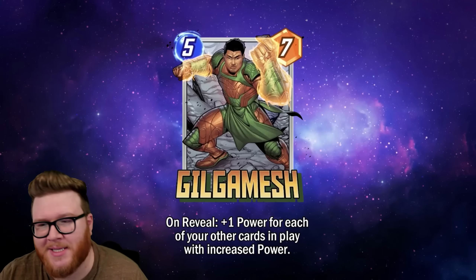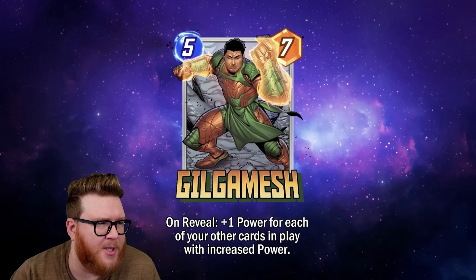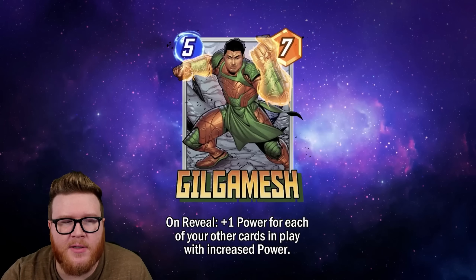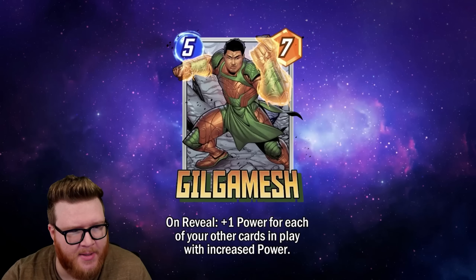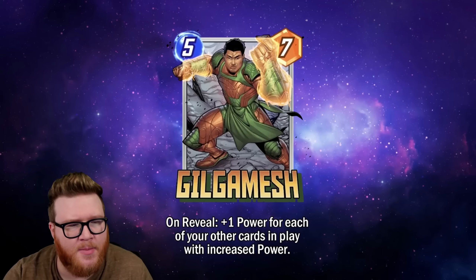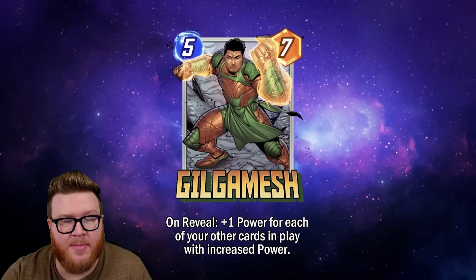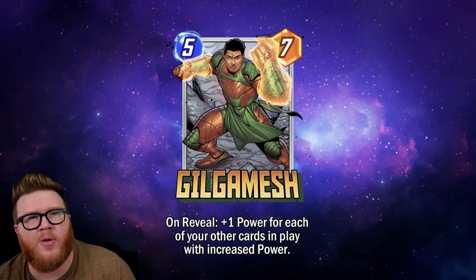Even a destroy deck — you've got Carnage and Venom, both with increased power — that could fuel Gilgamesh a little bit, especially with a Killmonger in the mix. You could get four or five cards and make Gilgamesh a solid option. Locations can also support this — a Nidavellir gives four bodies with increased power, making Gilgamesh four power bigger. You're still going to have to have a notable commitment to make this worth it; otherwise a five-seven that sometimes becomes a five-eight or nine just isn't enough.